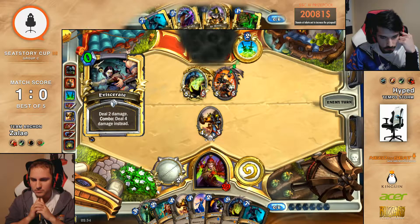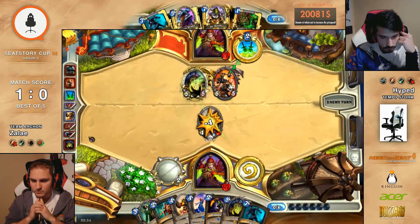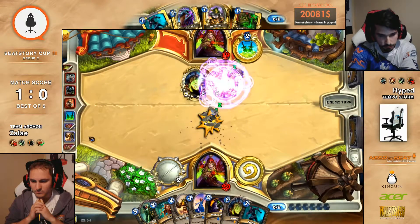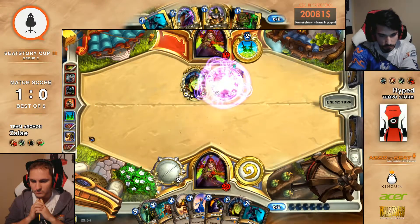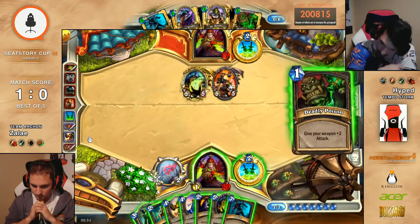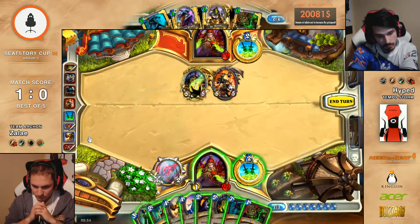He's in such a powerful position here — you may as well do this, right? Watch now — it's going to drop the Doomsayer. Come on, Doomsayer! That is so good, actually. That's crazy right there. Oh God. Dr. Boom for six mana.